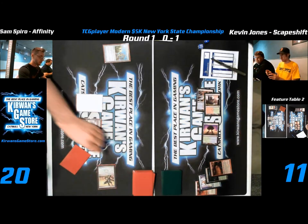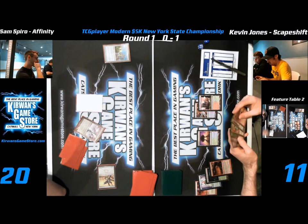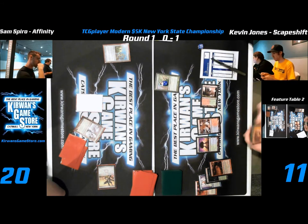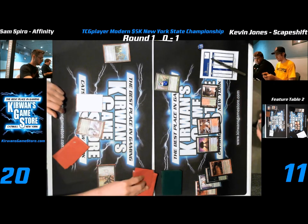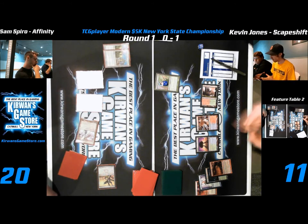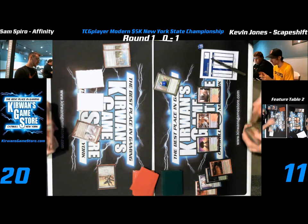Kevin says sure and passes. Mox Opal was probably the draw for the turn — he just passed too, not great. Affinity's board is pretty weak, and Kevin has an Ancient Grudge in hand — Kevin can stall this game out for days now. There he goes, suspending Search for Tomorrow, letting everyone know he's in it for the long haul. He's not worried — keeping Izzet Charm and Ancient Grudge up. Ancient Grudge is very good against Affinity. Sam keeps drawing mana sources — another Springleaf Drum. This is the thing you run into with Affinity sometimes: drawing the wrong side of your deck.